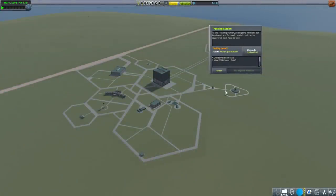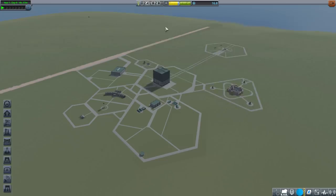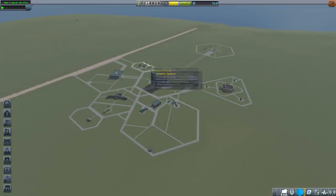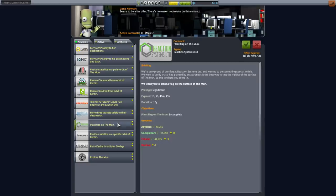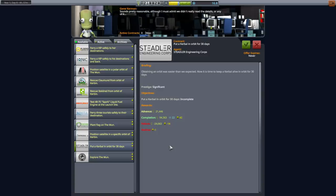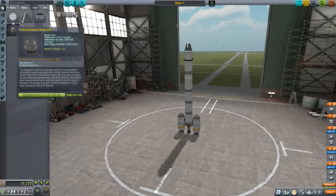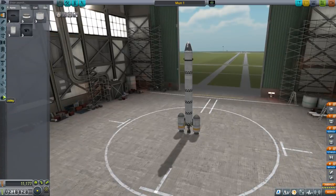Back to space center. Before we proceed let's fix things I probably should have had at my disposal before doing that mission. Patch conics visible on map, flight planning available now - we're better suited to do that kind of mission. Looking at contracts: plant a flag on the moon, put a Kerbal in orbit for 30 days - well we've just discovered why that might be a bit of a difficulty. But we do have that ECLSS pack.